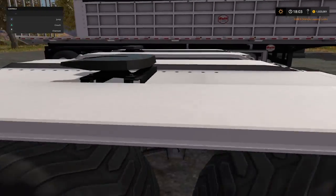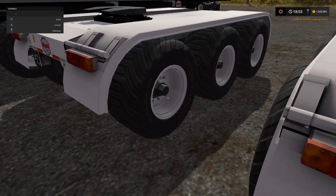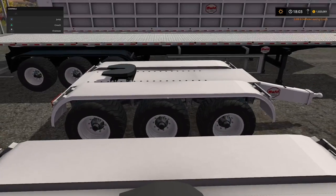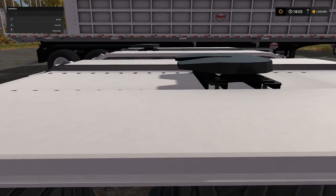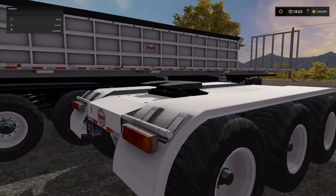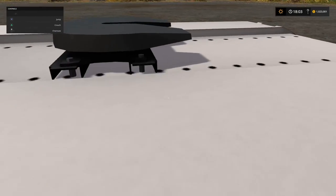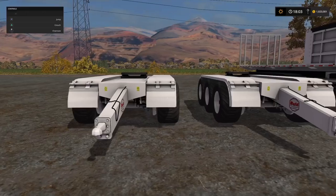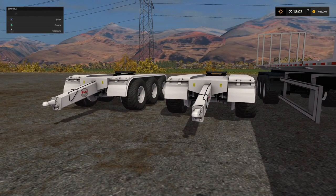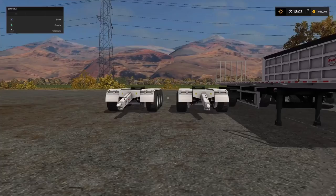So here we go — these are the new look dollies, pretty much identical. The only real difference now is the fact that we can change the colour of them and the rim colours as well. But what I love about these is that you can actually change the position of where your attacher is. So you can create a bigger gap between the trailers if you want. By having one connecting here, you've got a much bigger gap than before. If you have it in the centre, it's more compact and streamlined, but you potentially run the issue of colliding trailers, and it does impact your ability to turn. So I do like the fact that we have these staggered options — they are fantastic. That's the update we had today for the dolly.